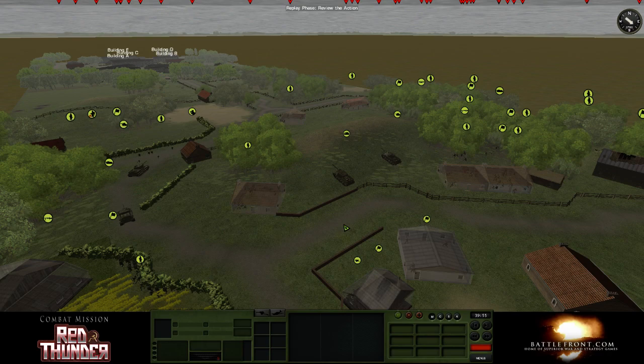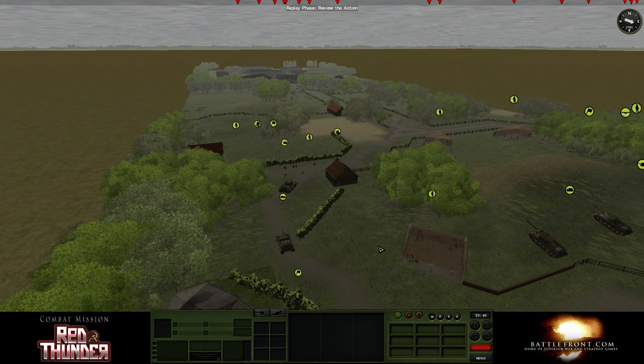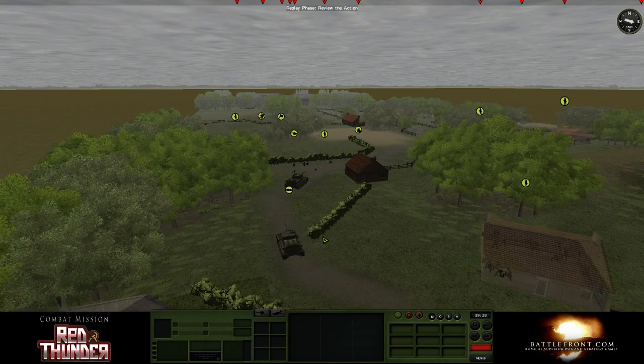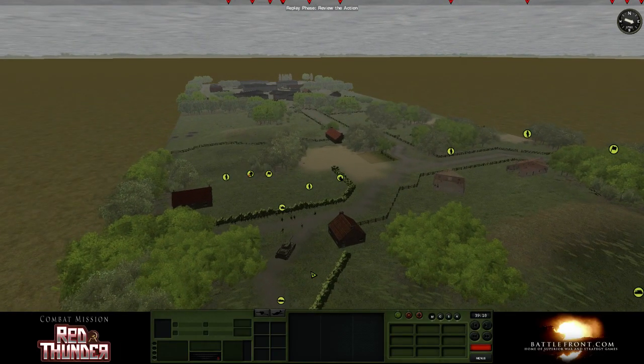I'll switch off the objectives display — we know where those buildings are. No update yet on the Red Thunder fix for the buildings; they're still discussing it as far as I know. Most attention right now is focused on getting out the 3.0 upgrades for Battle for Normandy and Fortress Italy as fast as possible. They're definitely aware of the building bug though — I'm making sure they don't forget it.